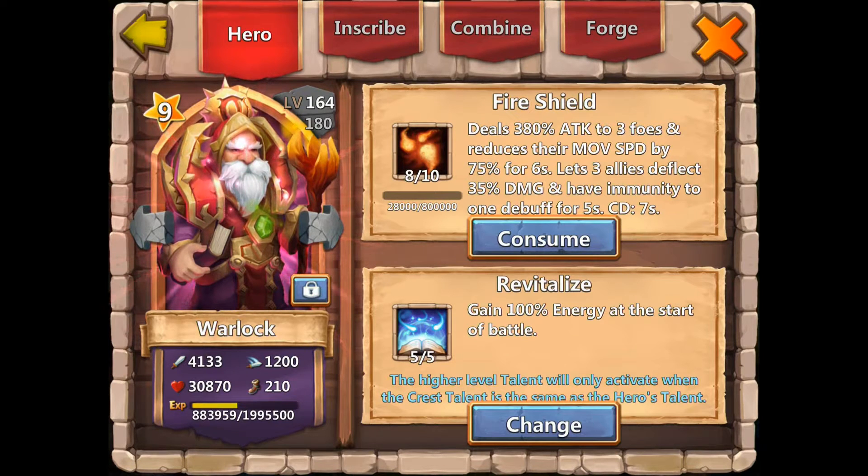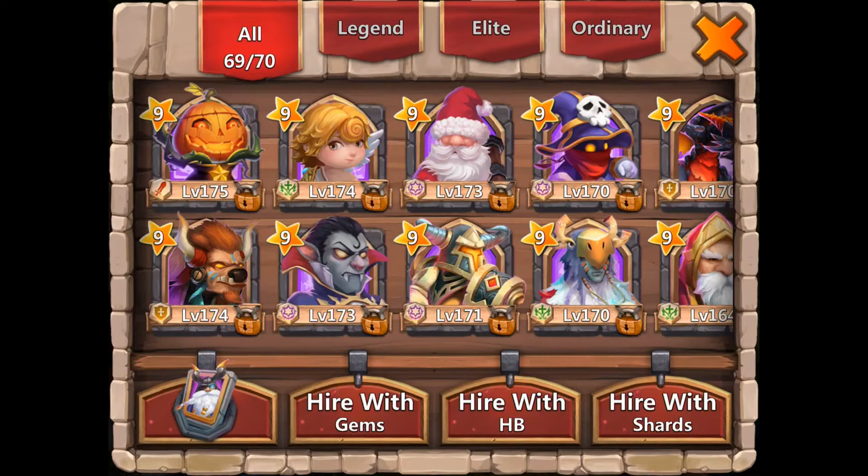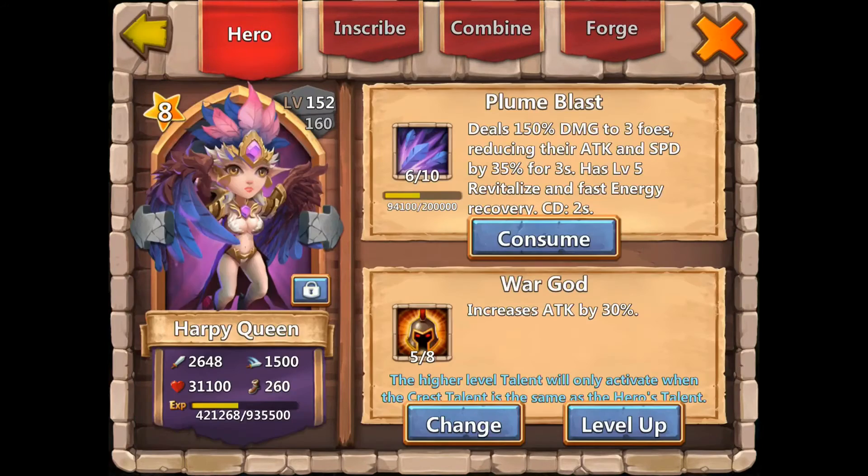Take a look at Warlock. Warlock says he deals attack to three foes — key word is three foes. So whenever you see him, his flames are going to three different heroes. Now let's go to Harpy Queen. Same thing — damage to three foes. So you would think, since her and Warlock have basically the same description, she would do the same. Right?